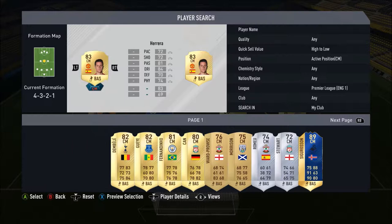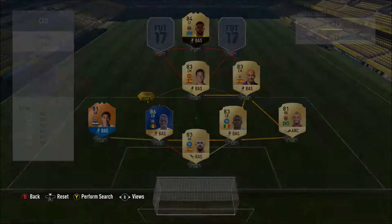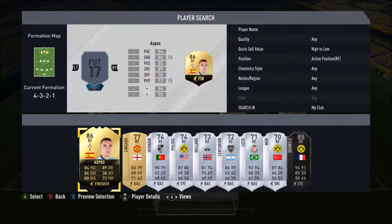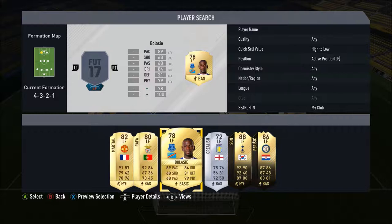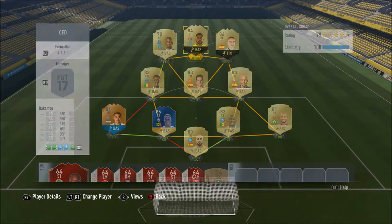To join in we go for another upgrade card in Idris Agana Gay — 78 pace, 72 passing, 77 dribbling, 80 defending and 80 physical. At right forward we go for an in-form Spaniard — Aspas, his right-wing card from Celta Vigo: 84 pace, 89 dribbling, 86 shooting, 80 passing and 72 physical. At left forward we go for a five-star skill mover in Yannick Bolasie — 89 pace, 84 dribbling, 68 shooting and 79 physical. Absolute monster with five-star skill moves.